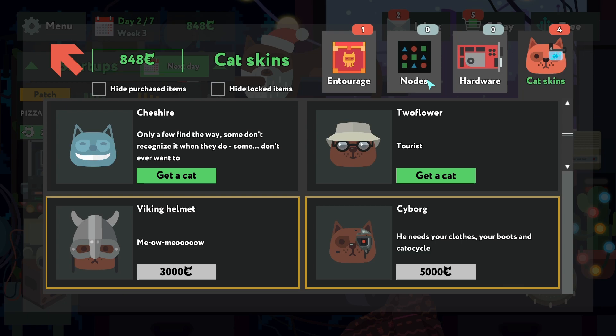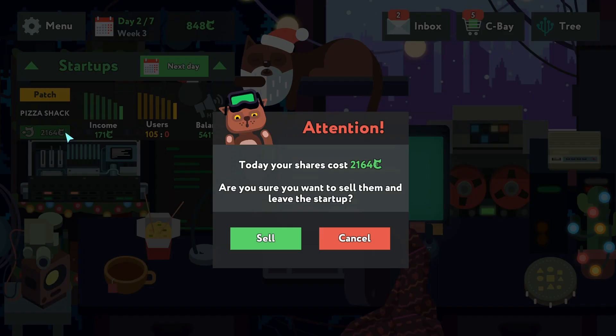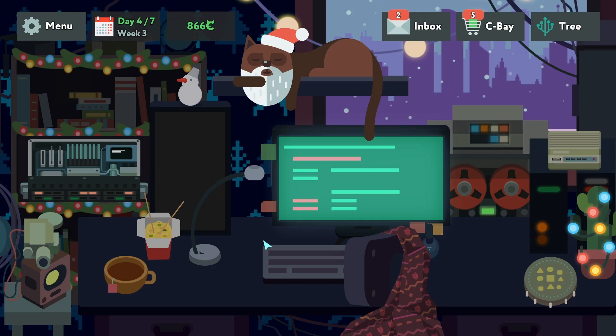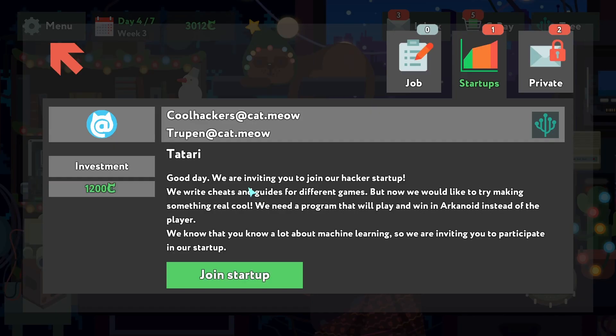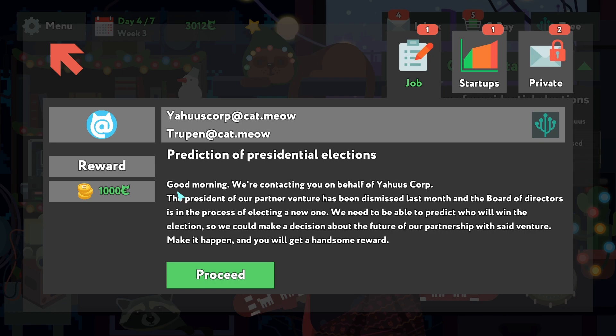Cats — can I upgrade my cat? I don't see a need for that. How is our startup going? It's still going up. Let's sell the startup. There are some more emails — nothing important to read. Let's go with the main tree.